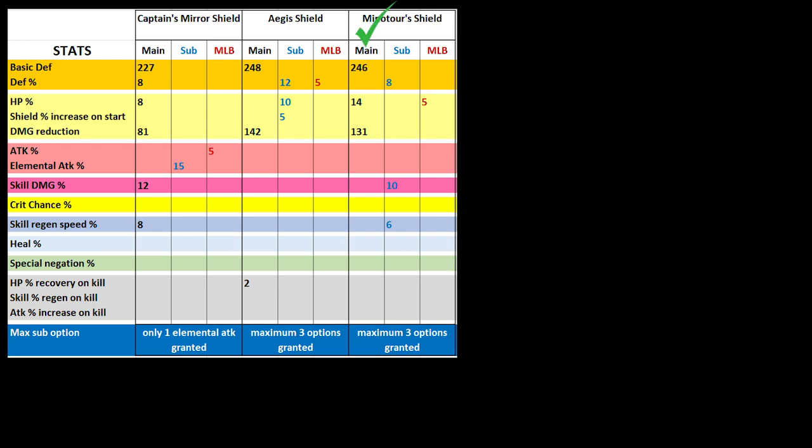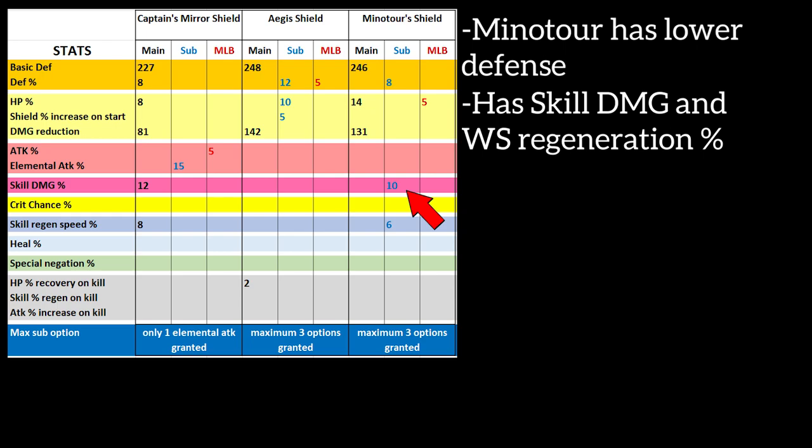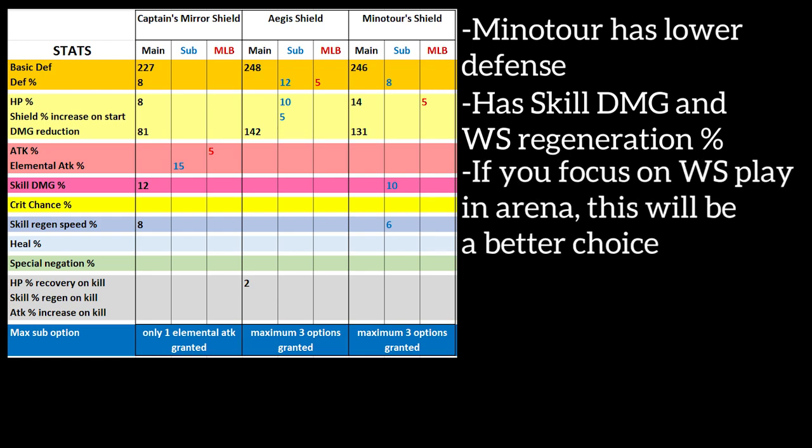Miniature Shield, on the other hand, has much lower defense, but it has other advantages. It gives you skill damage percent and skill regeneration speed percent, which Aegis Shield is lacking. There are many occasions where Miniature Shield will be the better choice in Arena.